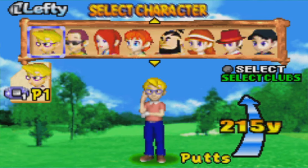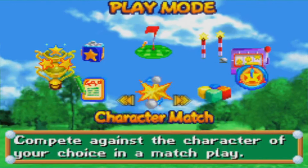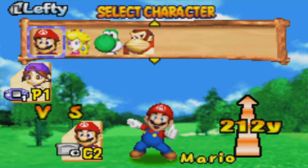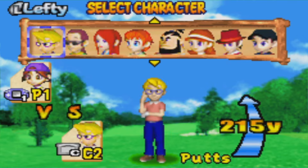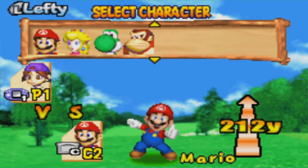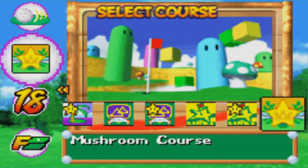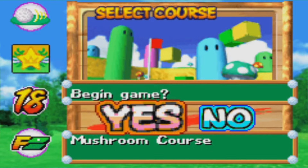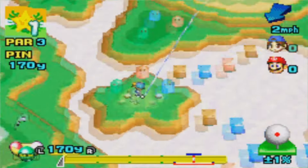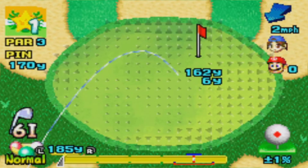So you know what? Let's actually do that. We're going to do some match play here. And we're going to face off against the man himself — the man of the hour. We're gonna fight off against Mario. You can also fight on some of the other courses too, but we're gonna go to the Mushroom Course because, I mean, why not?